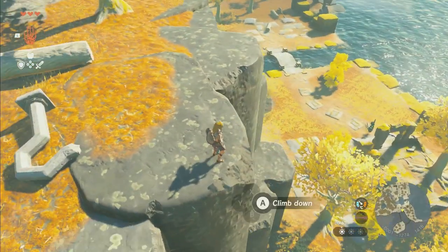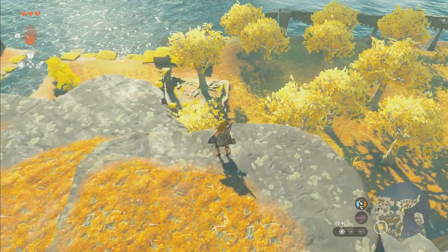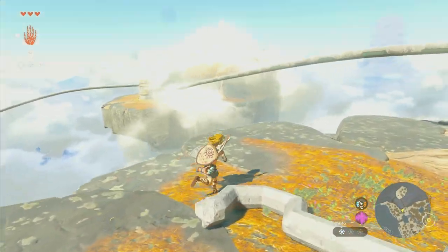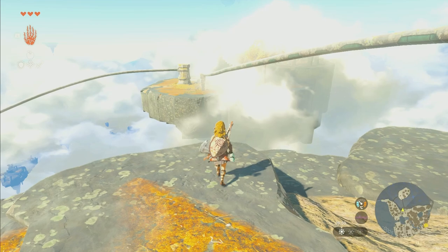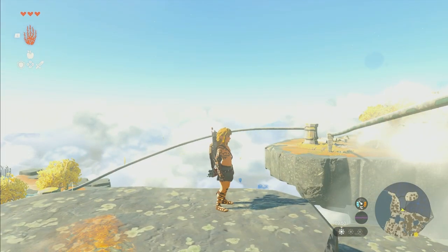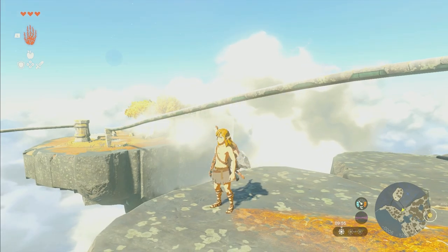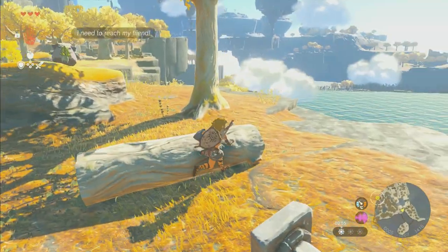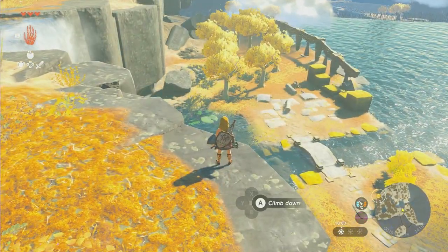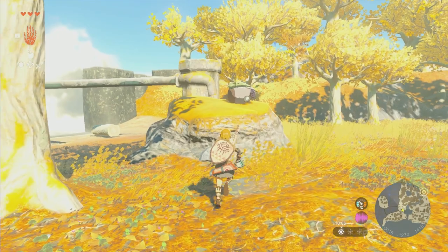I'm going to show you how to cross the really big lake on the Great Sky Island near the beginning of the game. We're going to start before we even drop down. You need to do the Ukro Shrine - the one right near the Time Temple - first before you can even come here, because you've got to get the ability to craft items by attaching things.